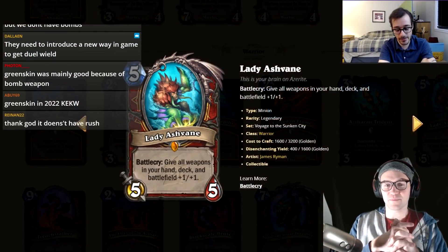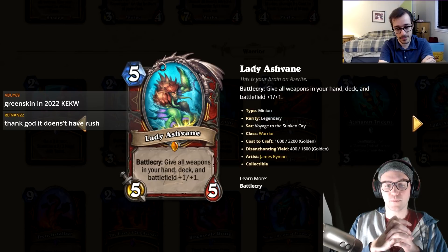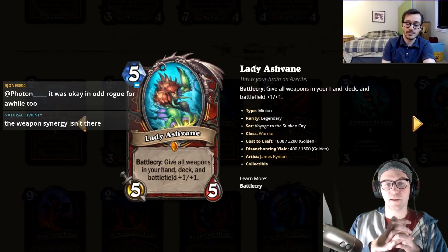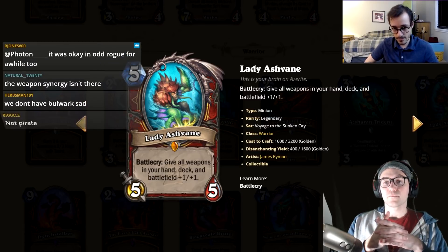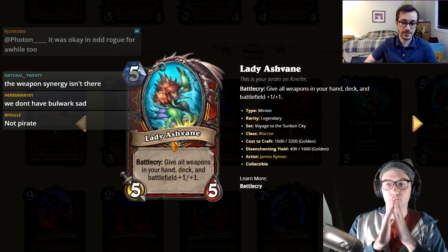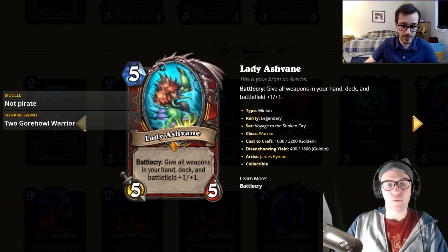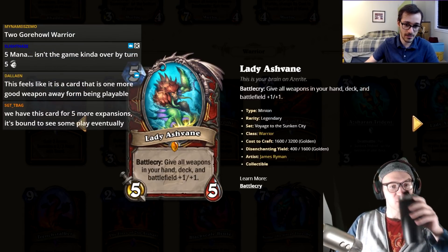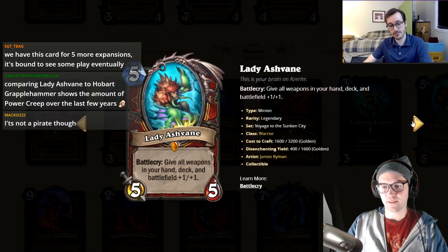Does the new three-two weapon rotate the one that draws cards? No, that should still be around. Bulwark rotates though. Outrider's Axe and Forging the Baron stay. There's no way other weapons take the place of Outrider's Axe in control warrior — it's just too strong. So the other weapon cards are weaker by comparison. On turn five you don't really want Lady Ashbane — I'm not fully convinced. I'll give it a four anyway. I'll give it a two.